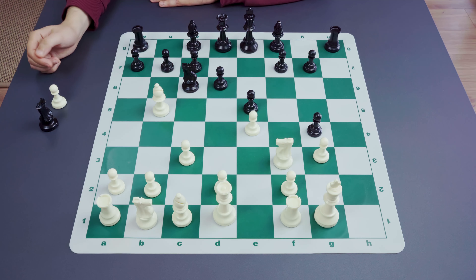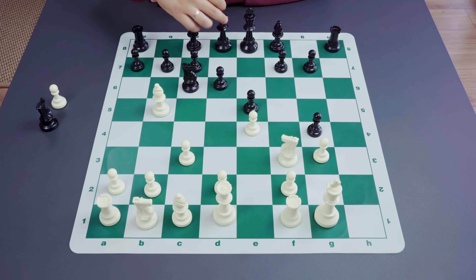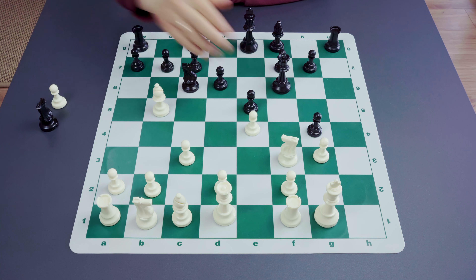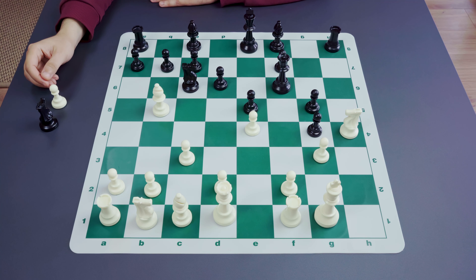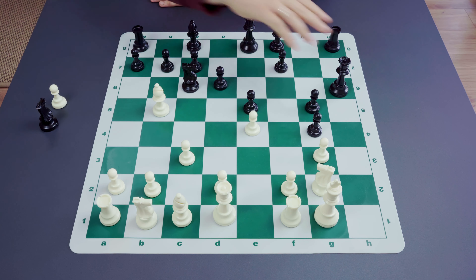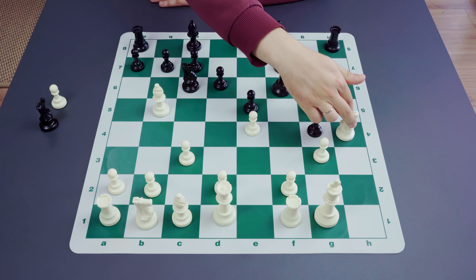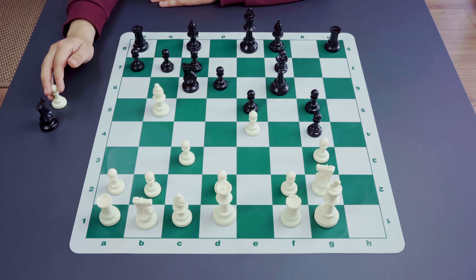One possibility for white is to try g3 — the idea is to put the knight on h4. But black is not against it and plays queen to f6. Knight h4 doesn't really help: after knight h4, black simply continues with g5, attacking the knight with another pawn. If knight goes to g2, it's possible to finish the game with Qh6 rather quickly. Another idea after knight g2 is to put the queen on f3, exchange queens, and then win along the h-file.